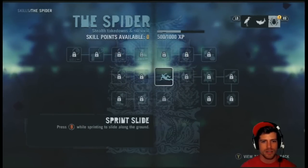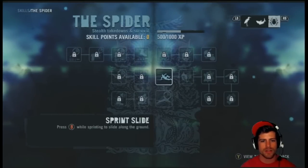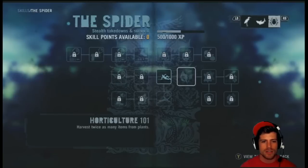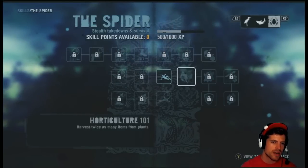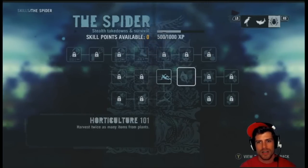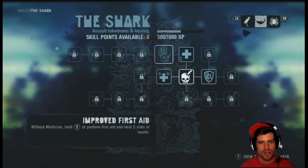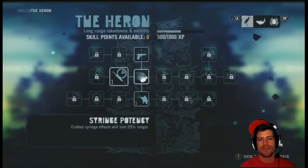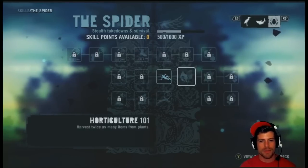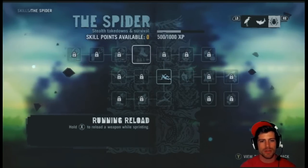Let's see which ones unlock here. We got three new ones: expert swimmer — swim 25% faster by clicking left stick in the water. Horticulture 101 — harvest twice as many items from plants. There's a difference between available and unlocked. Running reload: hold X to reload a weapon while sprinting. That'll definitely be useful later on.